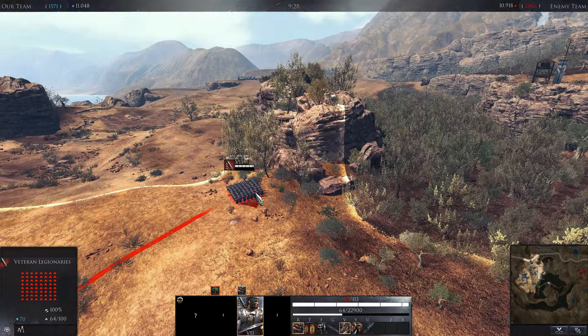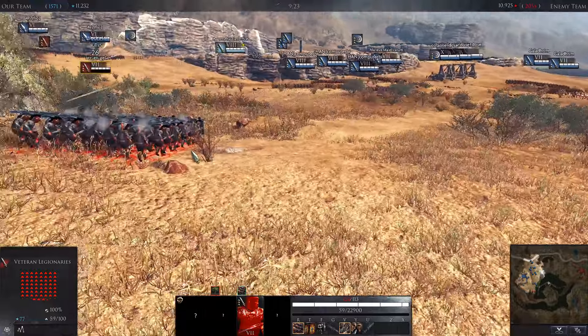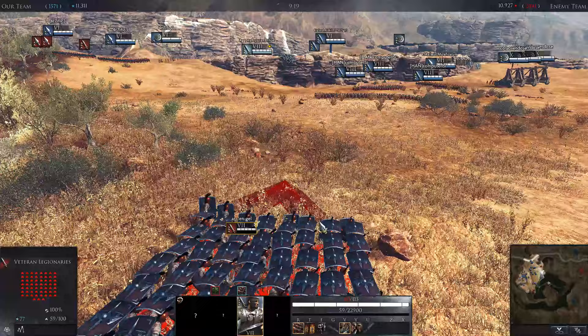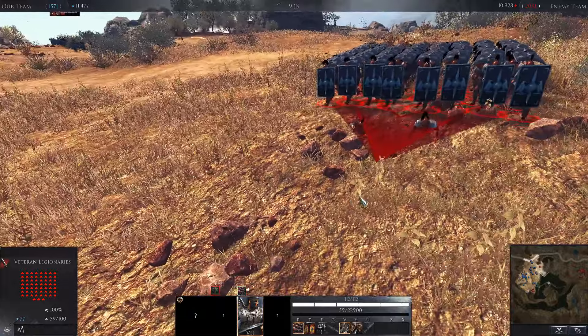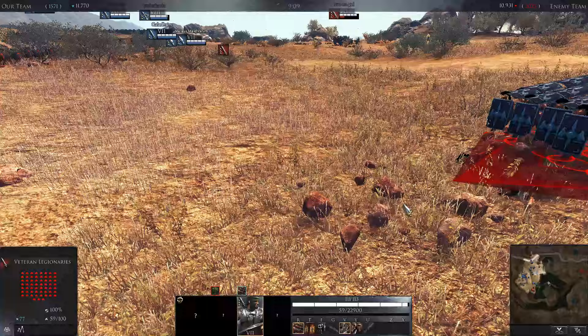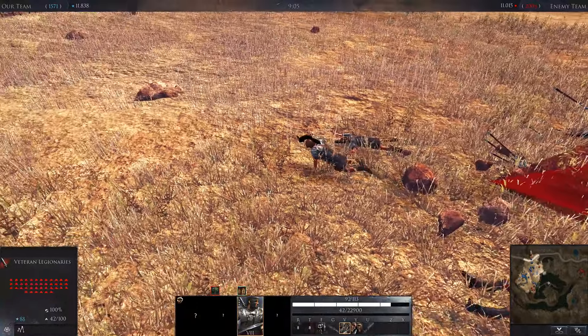Whereas he could just be targeting this unit. Did you see this? Look at the HP of this unit — how did the HP of this unit get so low? Did it get charged or something and no unit died? This is insane. Well, it's still 59 left, but what is this?